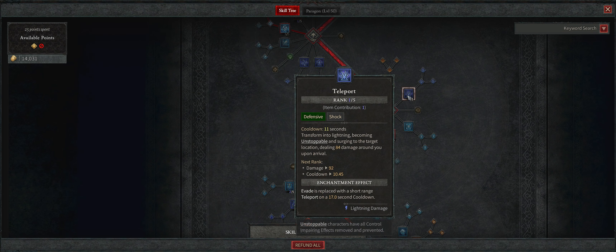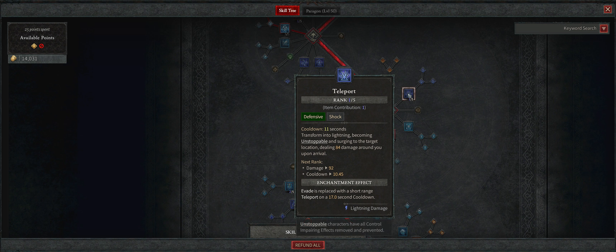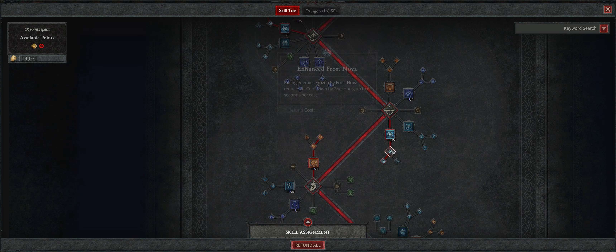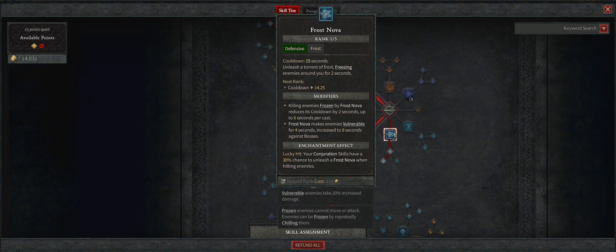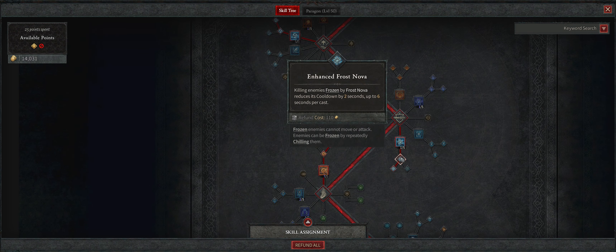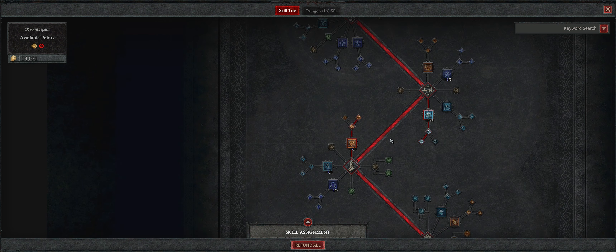I'm using Teleport — I'm getting this from an item, but I've enjoyed being able to move out of the way. There is a long cooldown, though it seems like you should be able to bring it down through skills and items. I'm also using Frost Nova — just one point in the core skill with both upgrades. This completely freezes enemies, which synergizes well with Frozen Orb. It also makes any frozen enemy from Frost Nova vulnerable, and it makes bosses vulnerable for eight seconds, so every time I Frost Nova a boss I get eight seconds of doing 46% more damage to them.